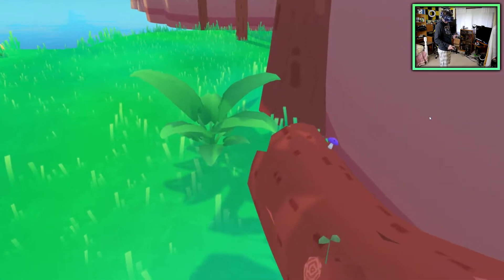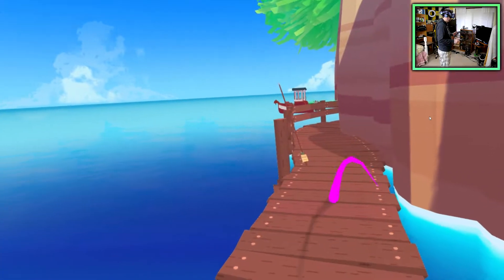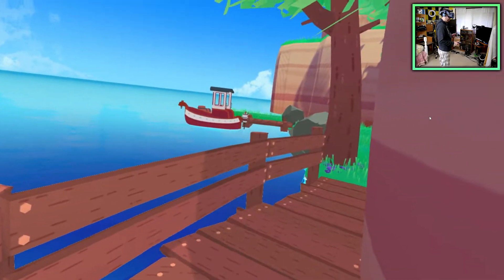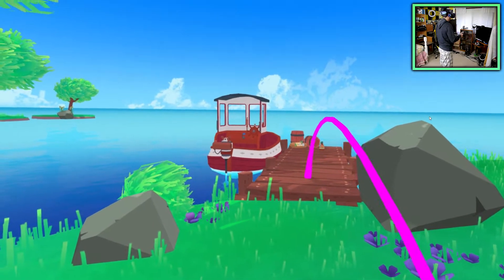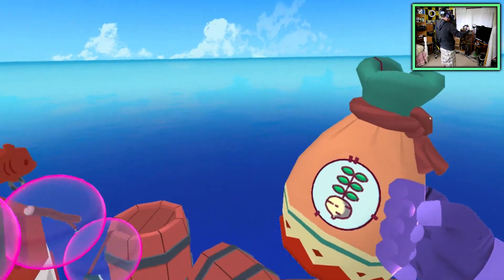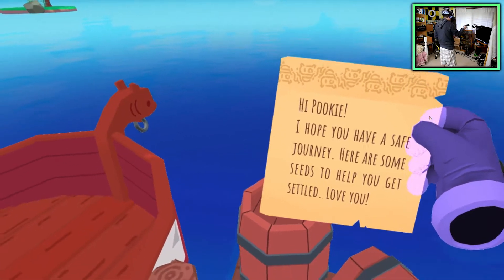Let's check out the boat. You can pick these mushrooms by the way — those might be for recipes later. Oh, are those strawberries? Nice. Fishing is out of order — please try again later. The game is probably going to go up in price when all these features are added; the devs seem dedicated to updating regularly. Maybe you want to get it now while it's lower to support the developers. Those look like onions — I'm taking those with me!